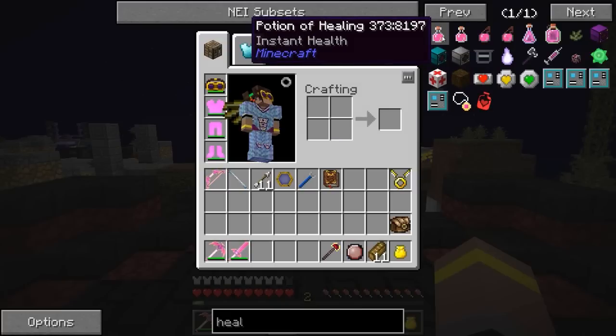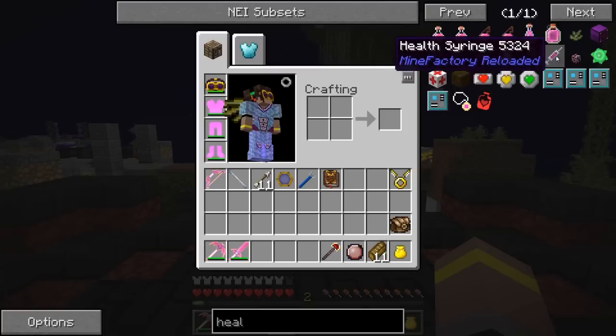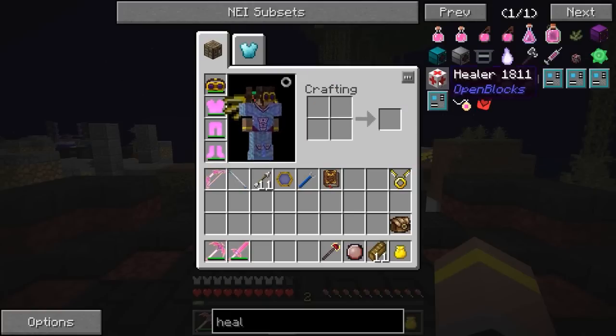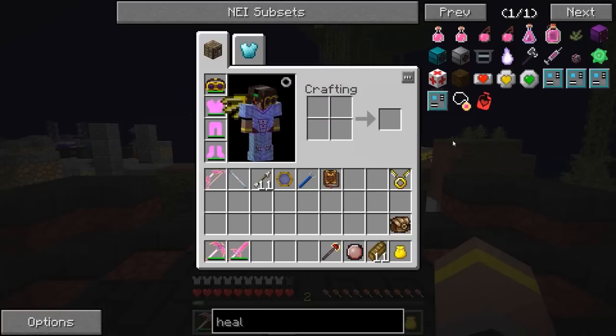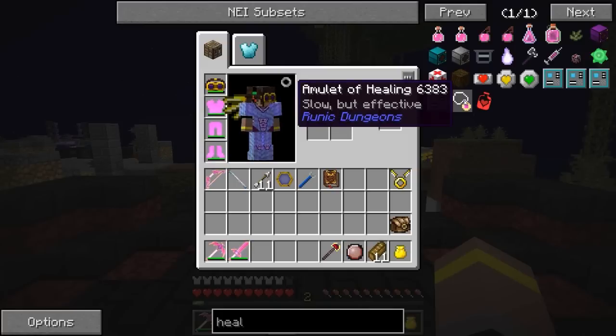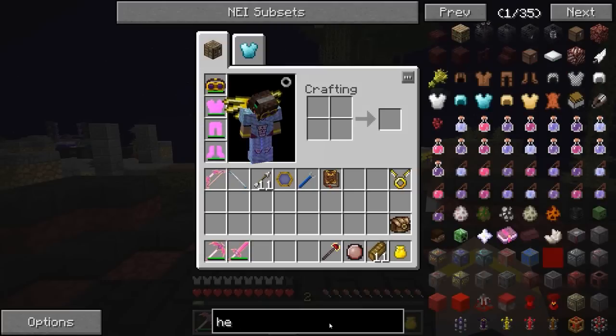We had things like potions of healing, vials from Botania, and health syringes from Minefactory Reloaded. I was thinking of setting up a health syringe dispenser — you can use autonomous activators to health syringe yourself. We've also got things like healers, but they're always disabled. And the Amulet of Healing isn't bad — I've already got one of those but it doesn't do it that fast. It just gives you regular regeneration, which doesn't help out a great deal.